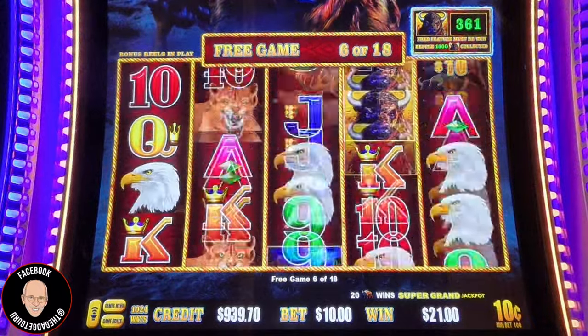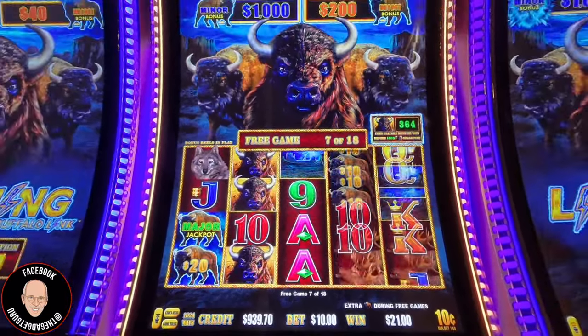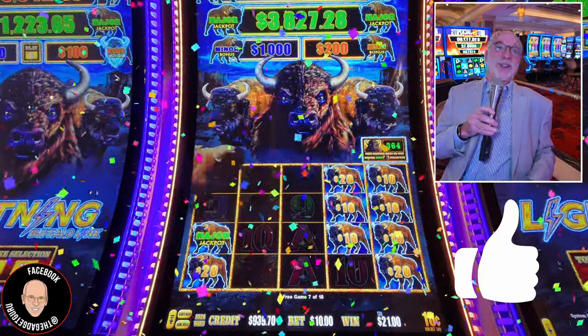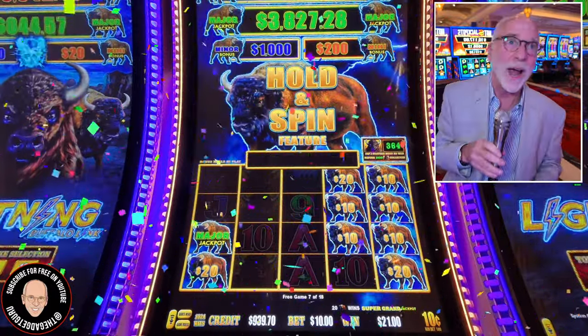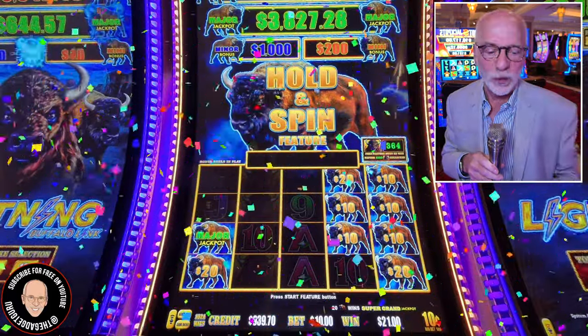Now let's just get one good one in here. Major. We got the major! $3,827! That's two majors in a row — I got a major on that machine and this machine. Holy crap. Buffalo, you are my new best friend. Sorry, Autumn Moon. Sorry, Hank.